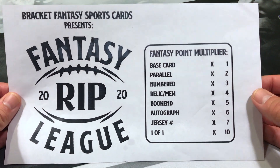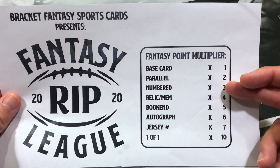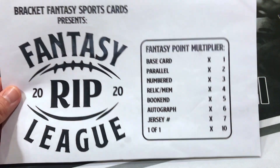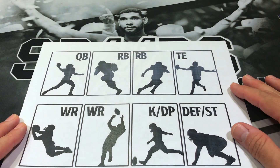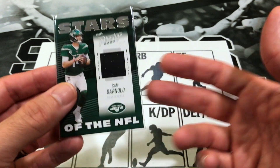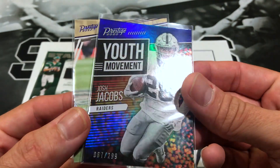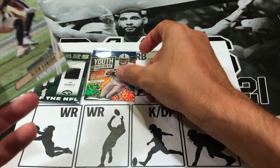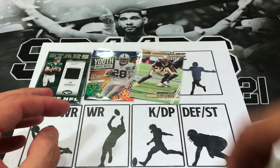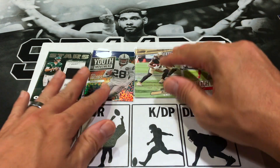Okay guys, I'll make this quick. Fantasy Rip League — you pick your team based on the cards you pull, and there are certain multipliers. You want to try to get parallel base, parallel numbered, red, and so on to increase your points overall. I'm going against the Buffman this week. I went with Sam Darnold — mem card gives times four, hopefully he gets a couple touchdowns. For running back, Josh Jacobs numbered out of 299 is times three, and Alvin Kamara extra points insert is times two. For tight end, Travis Kelsey base — the only tight end I pulled anyway.